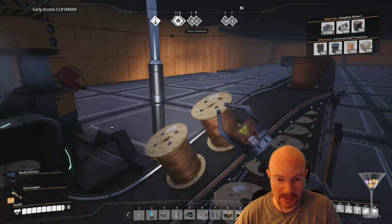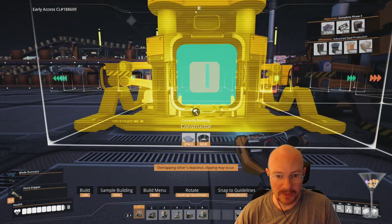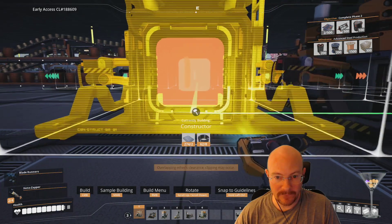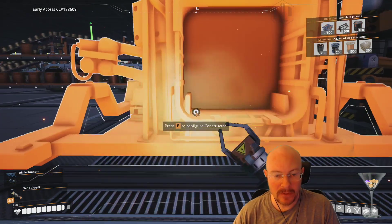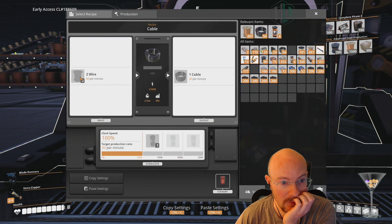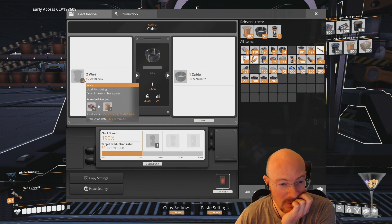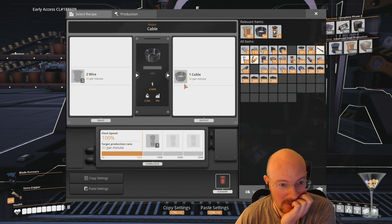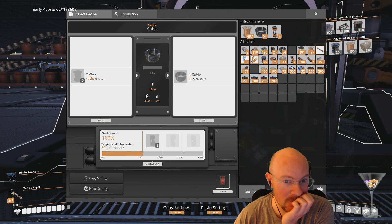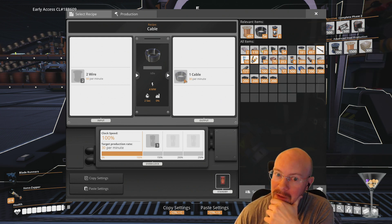120 minus 75 means I can do three more copper wire constructors. Each constructor makes 30 a minute, and cable machines need 60 copper wire per minute, so it takes two copper wire constructors to feed one cable producer. With three more constructors I can either run one-and-a-half cable machines or slightly overclock one cable producer.